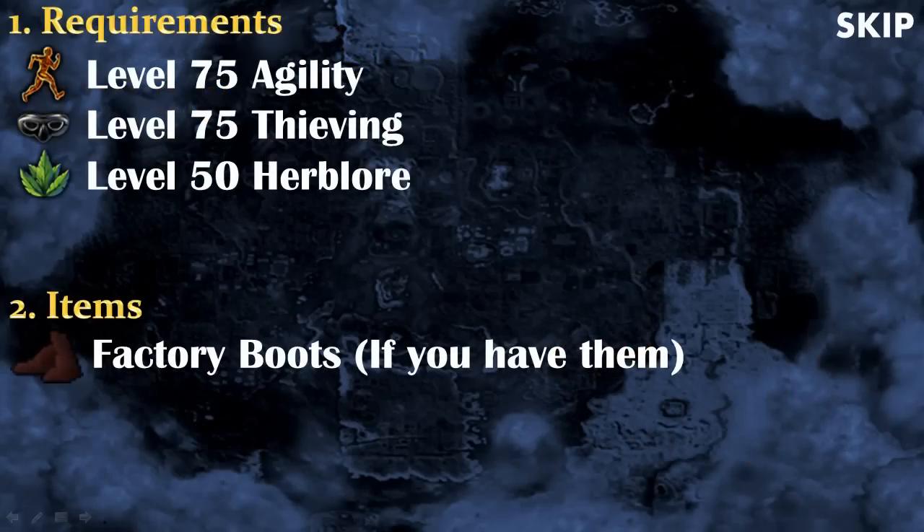Let's talk about the requirements. In order to play Flashpowder Factory, you will need to have at least level 75 agility, 75 thieving, and 50 herblore. For items, there are no required items; however, if you have Factory Boots, which are obtained by playing this minigame, bring them because they will be quite useful, but except that you don't need anything.